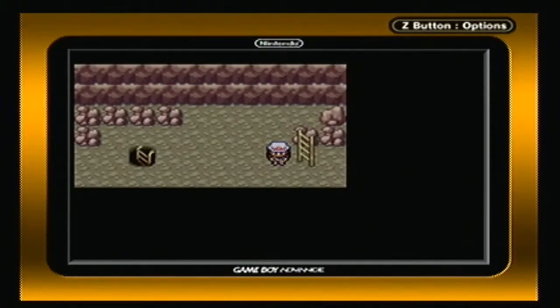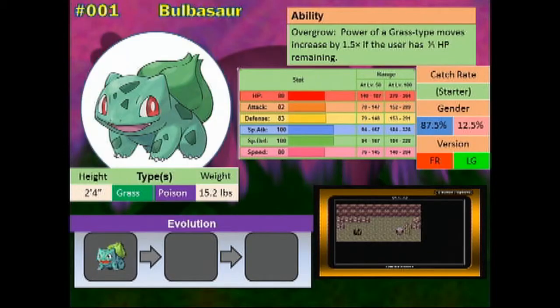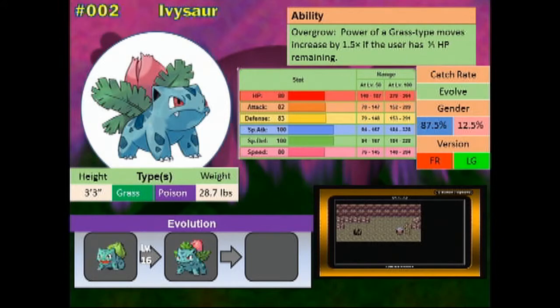Let's talk about the starter evolutions, shall we? When Bulbasaur evolves into Ivysaur at level 16, it gets a boost to its stats as usual, but it gets less growth in attack and defense this time around. It's learning to be more of a special attacker, so that makes some sense. Its physical appearance also changes — it turns more aqua in color and gets a flower that looks ready to bloom for its next evolution stage.